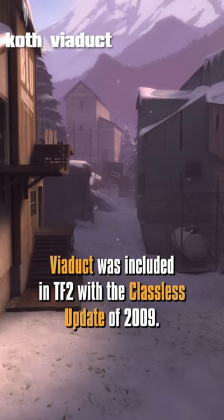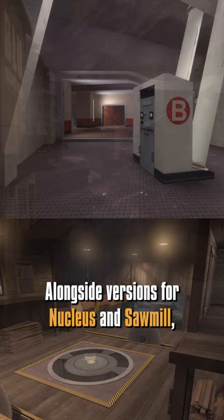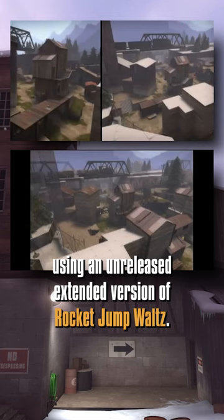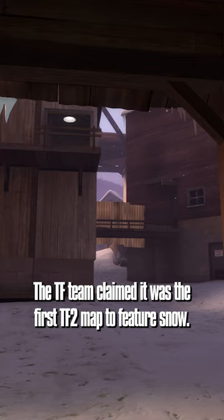Viaduct was included in TF2 with the Classless Update of 2009, alongside versions for Nucleus and Sawmill, introducing the King of the Hill game mode. Both teams fight over a center point. Valve released videos showing this map's creation using an unreleased extended version of Rocket Jump Waltz. The TF team claimed this was the first TF2 map to feature snow.